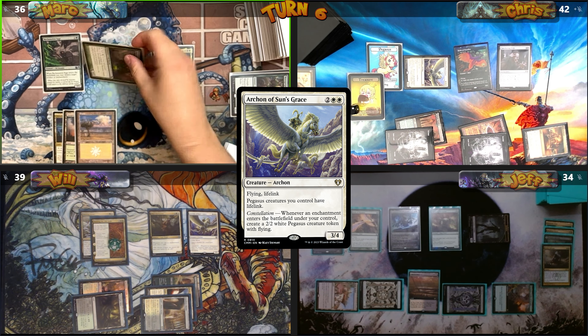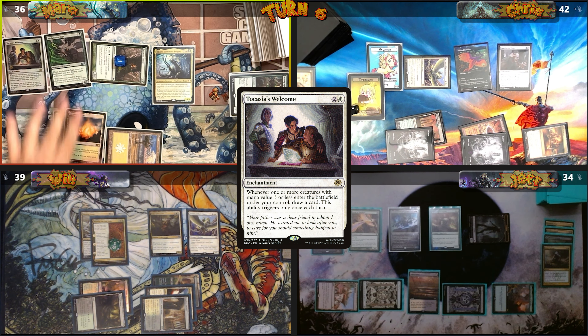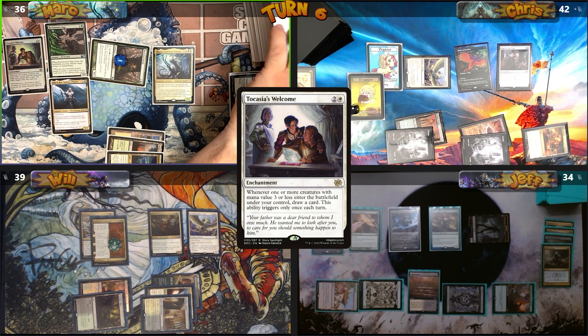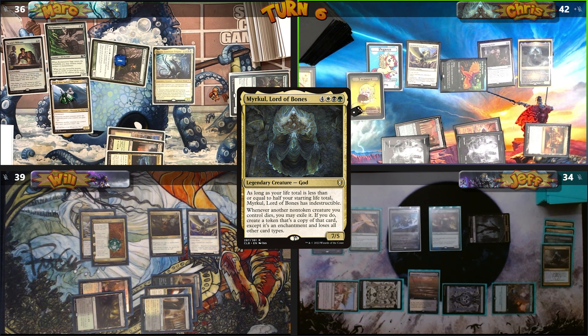Taxes. Mark puts a minus one minus one counter on Devoted Druid to get 2 mana, then casts Takasia's Welcome. He casts Ellis Ilkor, Sadistic Pilgrim, triggering Takasia's Welcome and drawing without paying taxes. Ellis enters with a Vigilance counter and Mark passes. I cast my commander Myrkul, Lord of Bones, then cast Lord of War Elves.